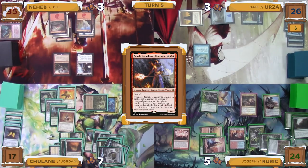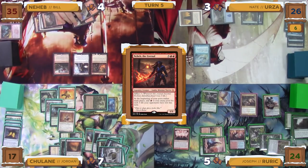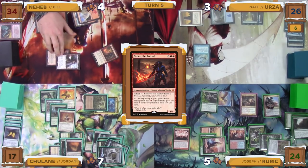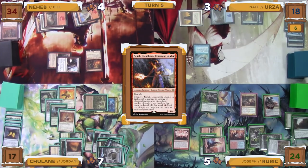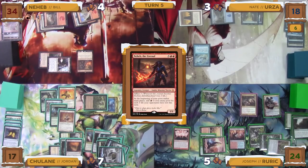He takes a damage from Rampaging Ferocidon, then draws his card for turn. He then taps out completely to cast his commander, Neheb the Eternal. It resolves, and when it enters, Rampaging Ferocidon deals one damage to Bill. He then goes to combat and swings Neheb Dreadhorde Champion and the Ferocidon at Nate for eight total damage. Nate declares no blockers, the damage goes through, and Neheb triggers. Bill decides to discard three cards, getting three red mana and drawing three cards. He then goes to his second main phase, and due to the eight combat damage that was dealt, adds eight more red mana to his mana pool from Neheb the Eternal.